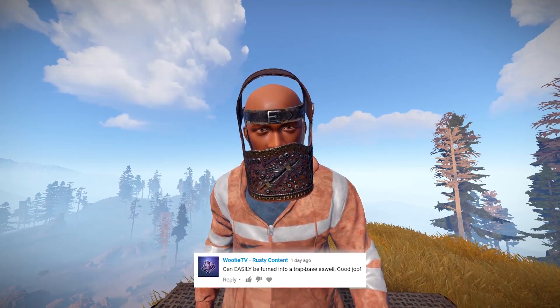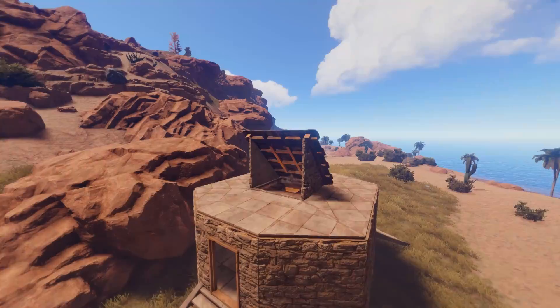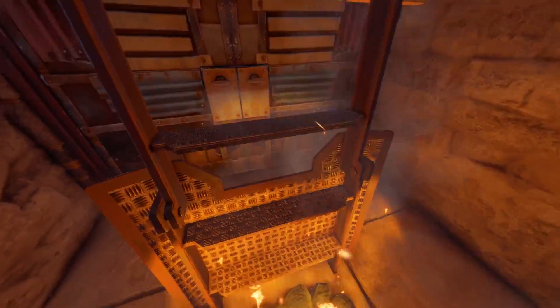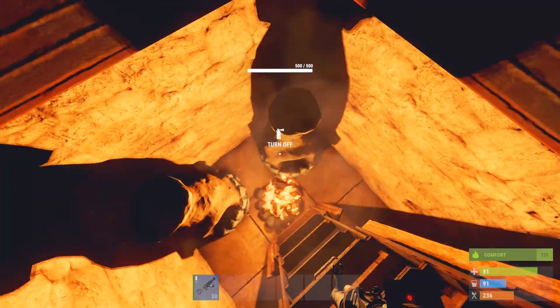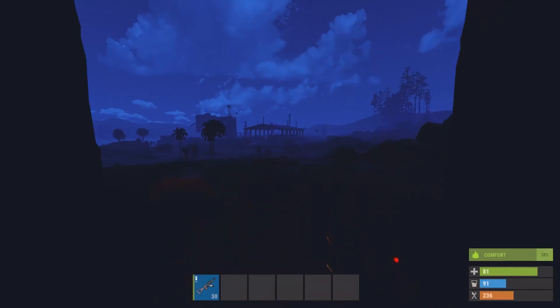WuffyTV commented on the stealth base tutorial: 'can easily be turned into a trap base.' Well Wuffy, challenge accepted. So here we have my take on the stealth base design turned into a trap base with the help of a cleverly placed ladder hatch and roof. I got this idea from one of Archam's videos — I've left a link to his video in the description. The idea is to leave the ladder hatch open with some strategically placed furnaces on and hope someone jumps in, because once they're in they won't be able to get back out, leaving you free to attack them however you please.